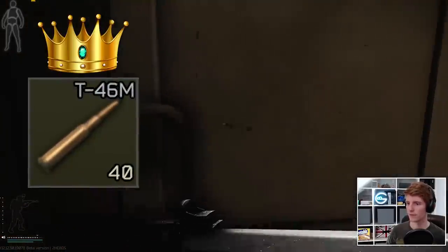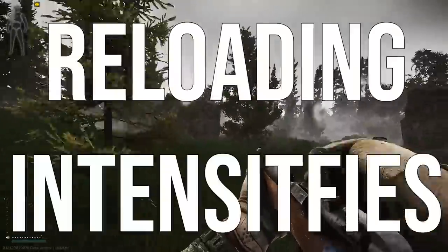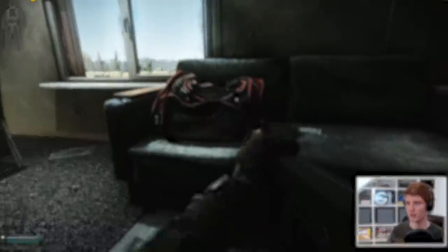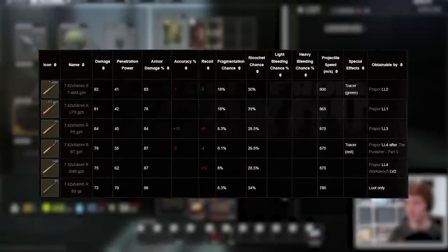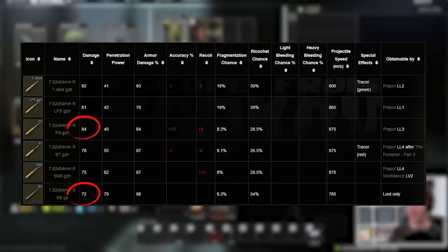This cartridge is of course T46M, typically found on scavs and often times used to cheese the sniper skill, but it has some hidden secrets that can place it above the rest. For starters, it does help that basically all the rounds in 7.62x54 are at least decent. The damages across these bullets range from 72 to 84, which are all pretty fantastic.